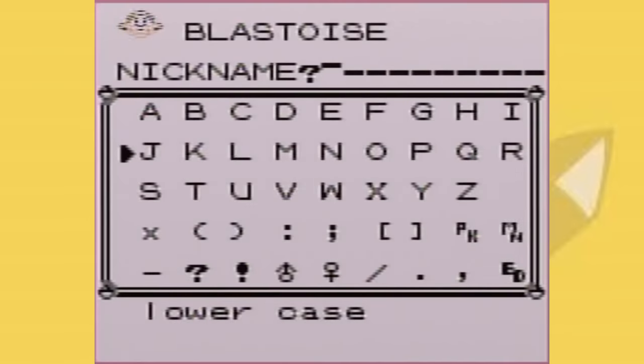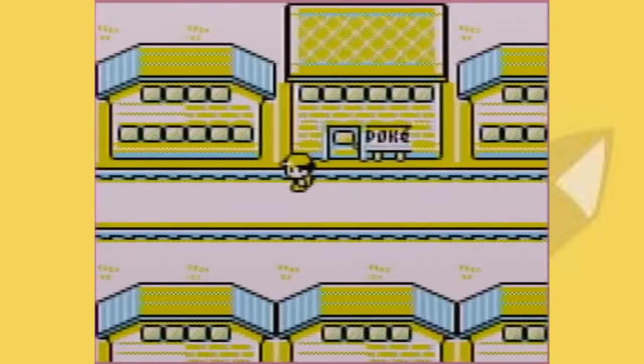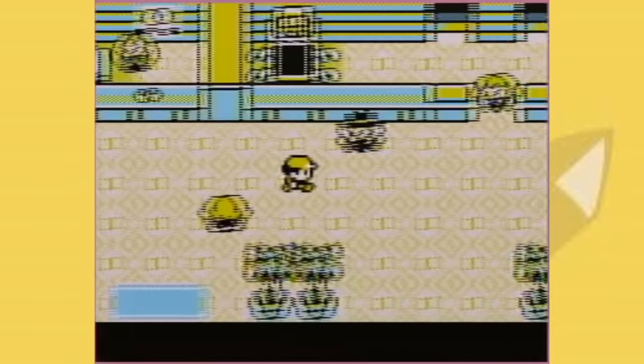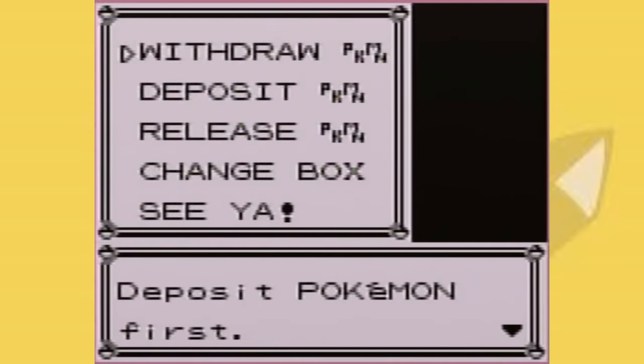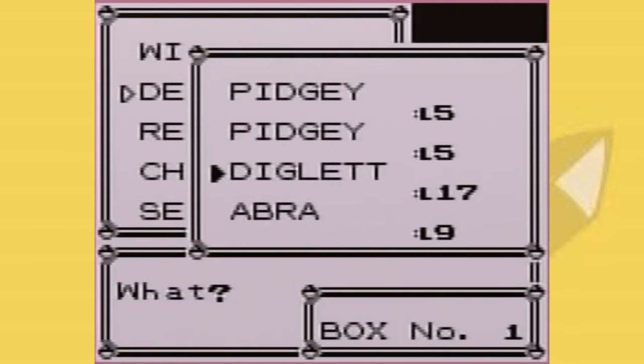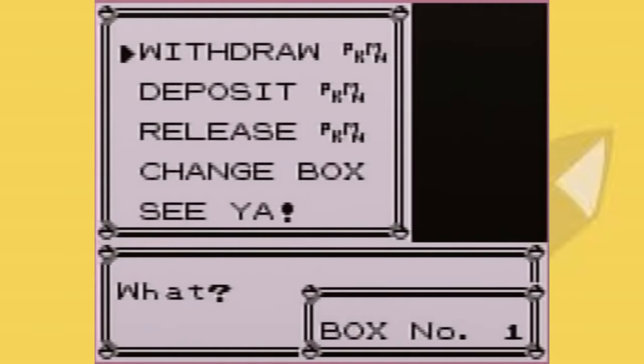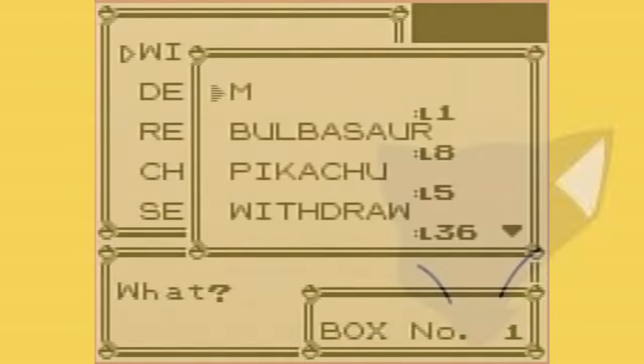But you can do even crazier stuff. By using Growl and modifying their attack downward, you actually modify their level. The default level is seven, and by using Growl six times, you can get that precious level 1 Pokemon. And hey, if you want to get a perfect Pokemon in Sun and Moon with bottle caps, this is a really easy way to do it. Only warning — make sure you have a spare spot in your party. The game won't let you withdraw the Pokemon. It actually will crash.